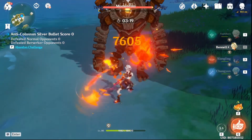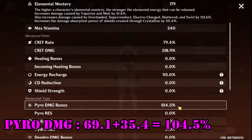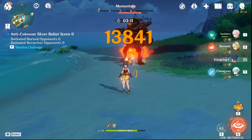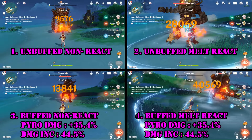Now we will measure her damage with Kazuha's elemental damage bonus buff. After the buff, Xiangling's EM stays at 179 while her pyro damage bonus becomes 104.5%, an increase of 35.4%. Xiangling's damage without elemental reaction is 13,841. The melt reaction damage is 40,569. Comparing with her base damage, there is an increase in damage in both instances by about 44.5%.